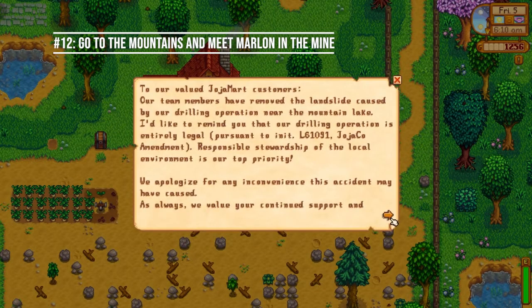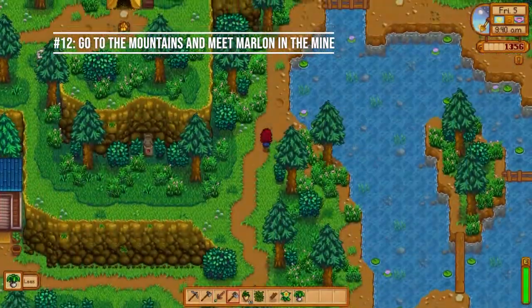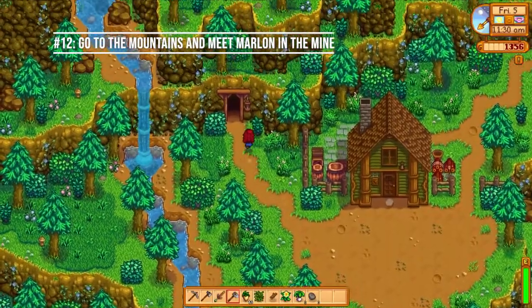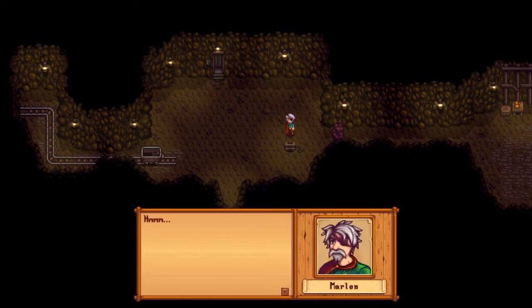Number twelve: you'll get a letter in your mailbox from Joja Mart saying they've removed the landslide caused by their drilling operations near the mountain lake. So now you can head through the mountains up to the mines. Go north to the mountains and meet Marlin at the mine entrance — if you're playing regular Stardew Valley it'll be right there, or head up the staircase past the Adventurer's Guild if playing Expanded. You'll listen to his cutscene and get a sword and access to the mines for the first time.